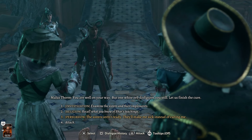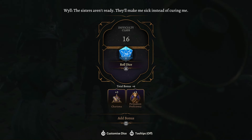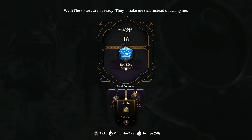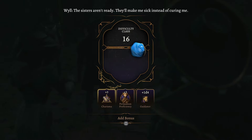We get a Persuasion option: 'The sisters aren't ready - they'll make me sick instead of curing me.' This gives us a skill check looking for a 16. Let's add Guidance from Shadowheart and then roll it - hopefully you get it without too much issue.